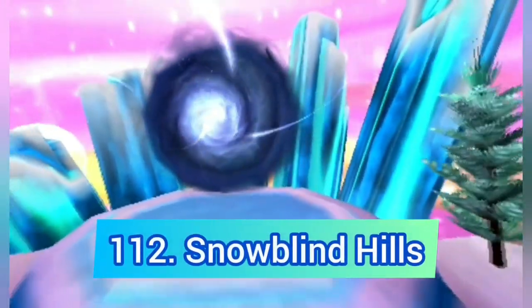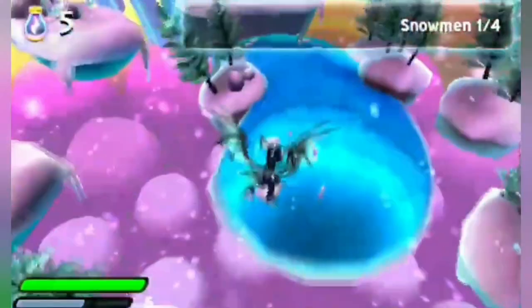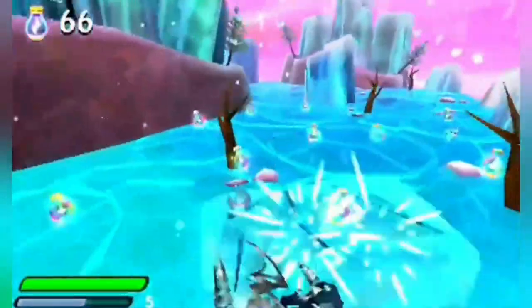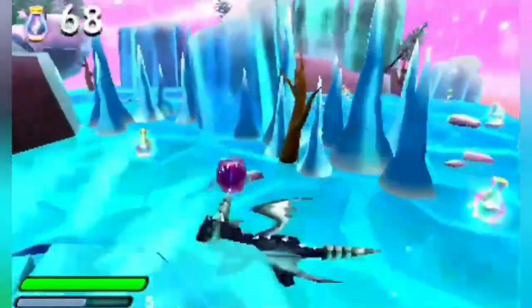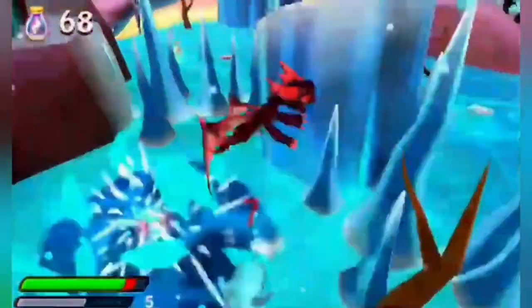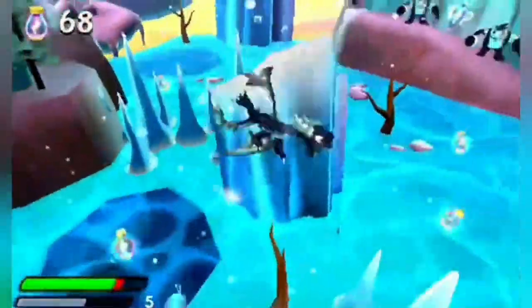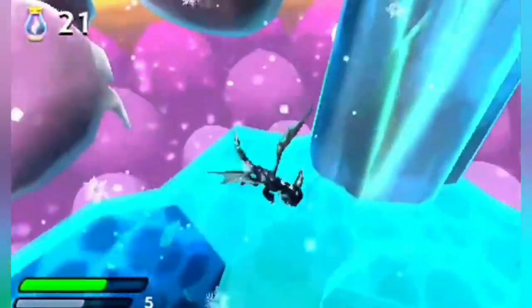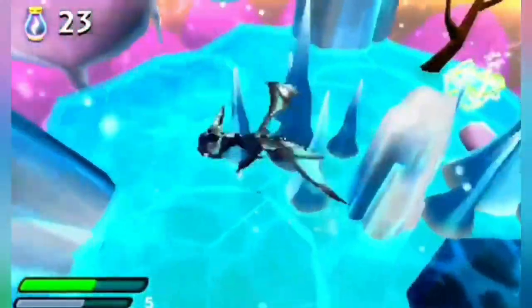Next up we have Snowblind Hills — the best ice level in this game. It's basically a better version of Glacial Slopes, Aurora Peak, and even Empire of Ice, but because of that it shares the same problems: the ice physics are way too slippery and annoying, which is something you don't really want in a level full of ice areas.